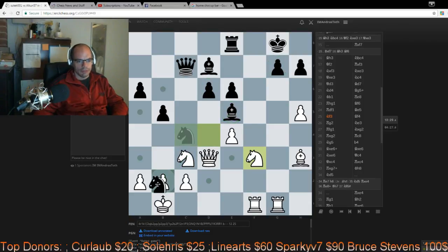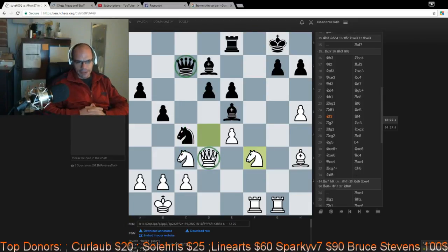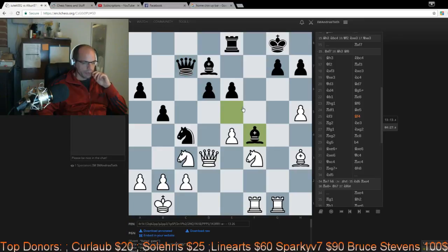Bishop e5, knight f3 — very good. The whole position is kept together by this bishop on e5, defending that and putting some pressure down here. On some funny day he might be able to play some tactics like knight b2 followed by queen c3 if the queen were gone. But other than that, if the bishop is removed from this beautiful defending position, black's position should collapse like a house of cards.